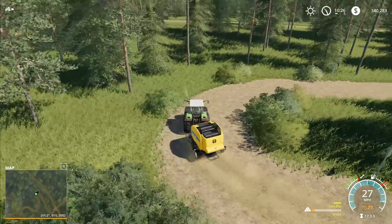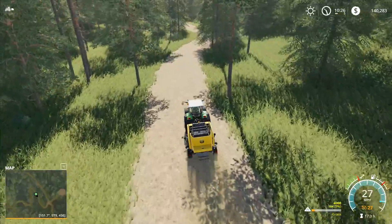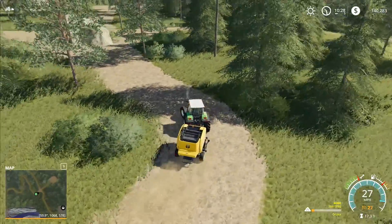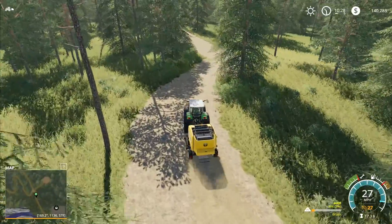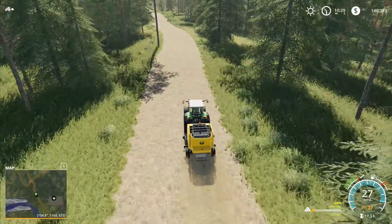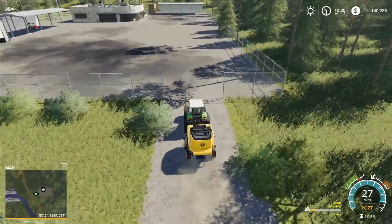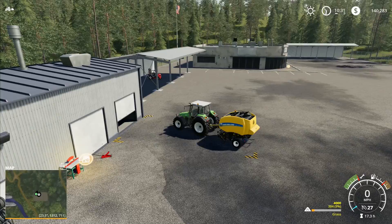We've sold all the wool now. It depends how we do with the grass cutting and whether silage price reduces — we might be able to sell it straight off the fields. We'll be approaching the 200,000 mark. We were talking about doing a bit of hay but we don't need to yet — we'll wait another cut before going into hay so we can maximize profit. Then we'll cut down a few more trees for a little extra money.